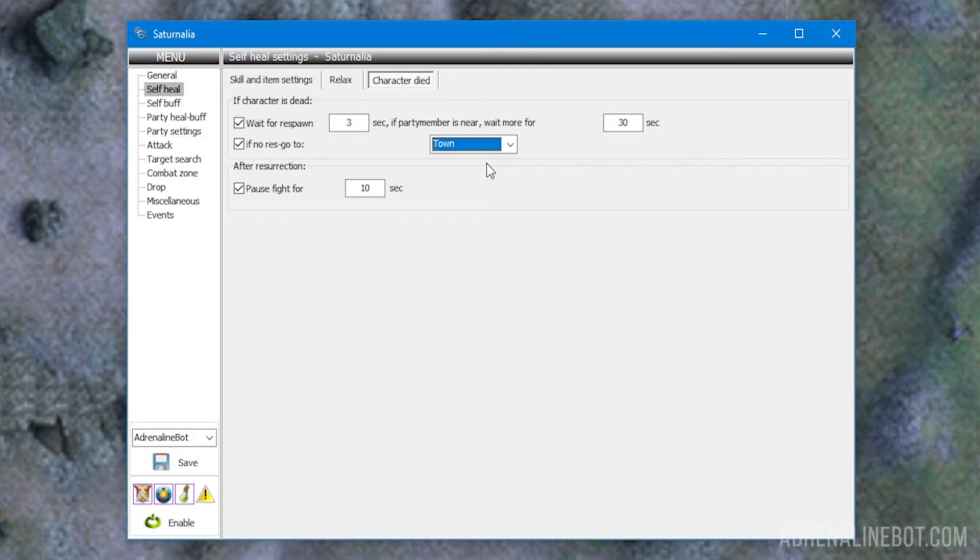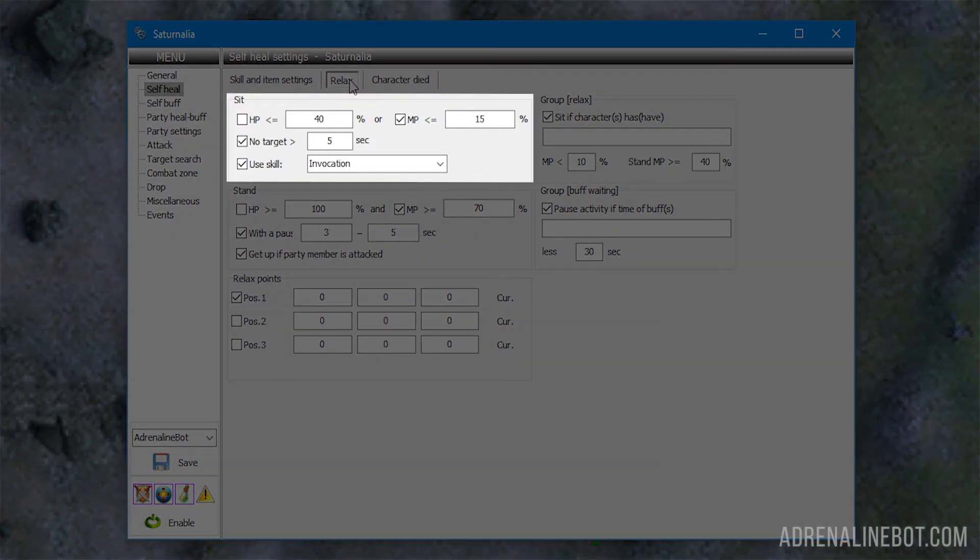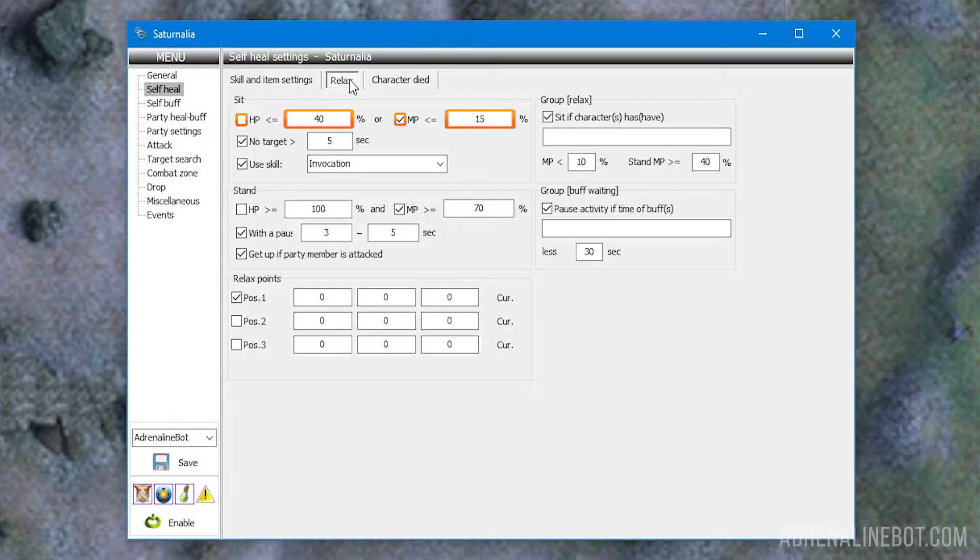Now our bot will know how to return from the dead properly. Bots are people too, and sometimes they need to recover — there is a relax subsection just for this purpose. You can configure the behavior of the character when the level of HP, MP, or party members falls below the specified value. Sit: the character will sit down to regenerate upon reaching a low percent of HP or MP. You can also set up relax if there are no suitable targets for a certain period of time. Please note that the bot will sit down right where it stood if specific relax points have not been configured. Use skill: when this option is enabled, the bot will turn on a specified aura before relax or use a skill for recovery, for example healers invocation.